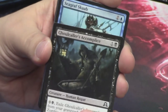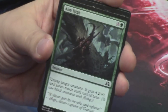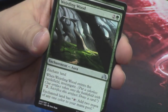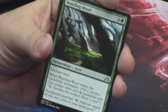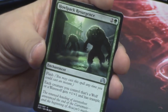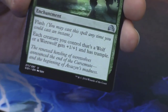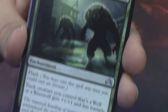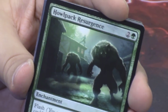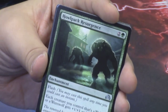Ghoul Caller's Accomplice. Seagraph Scab. Structural Distortion. Aim High. Shamble Back. Weirding Wood is our first uncommon — there's still a lot of cards left in this pack, I'm hopeful. Howl Pack Resurgence — a card we have not seen yet. This art has been kind of all over the stories; I love it. Werewolves stalking through wispy, foggy streets at night with nobody else around and green glow everywhere.